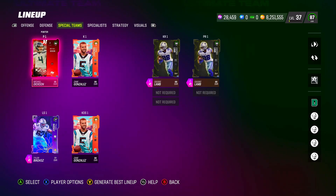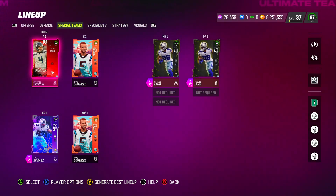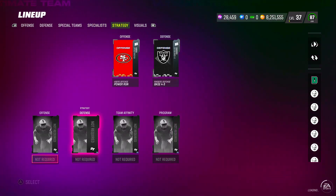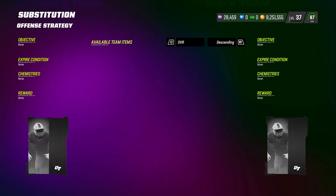For special teams, you're going to get this free Zane Gonzalez as your kicker. For punter, you got Michael Dixon — he's cheap, and he's actually a really good punter.